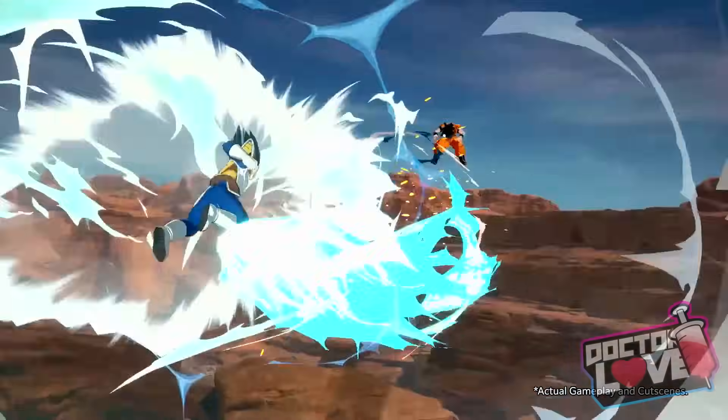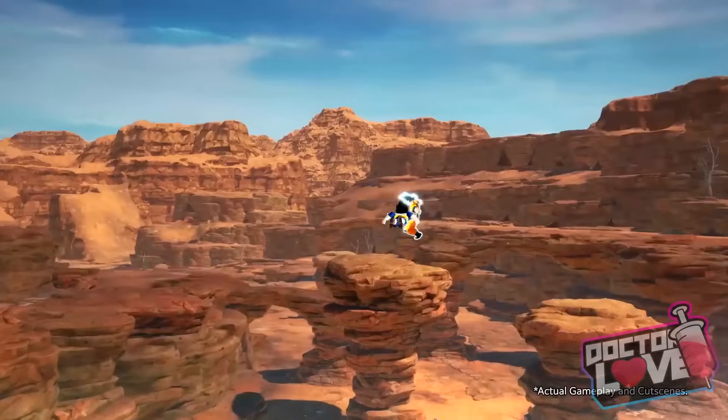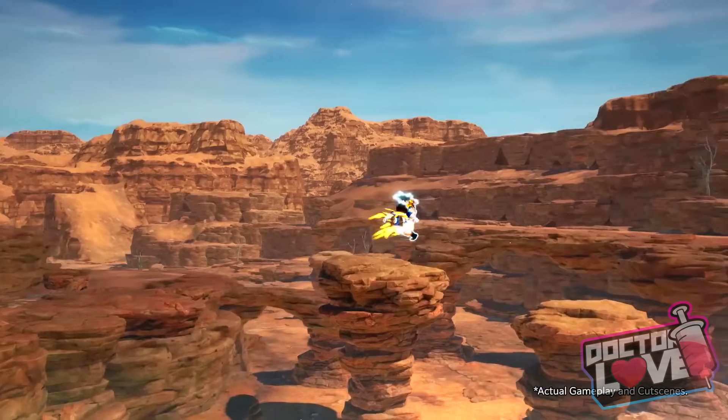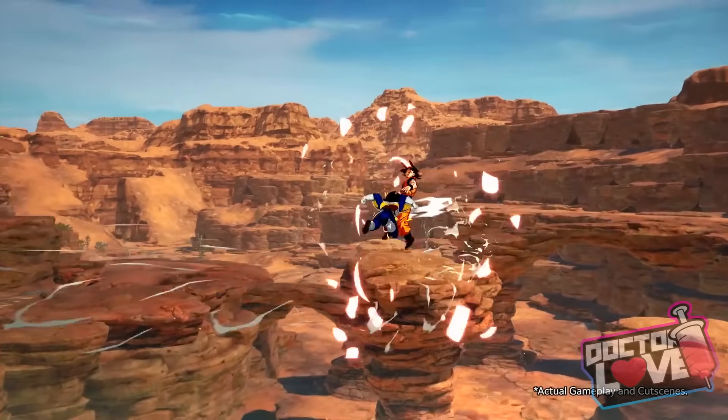Vegeta started off his combo by doing some type of guard break. I don't know if you guys noticed that. I'm going to show you slow footage here, but when Vegeta goes in for that headbutt, it does show that Goku's guard breaks.